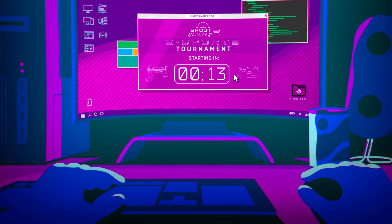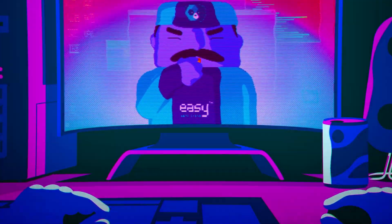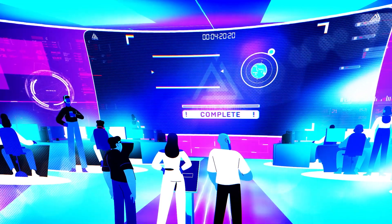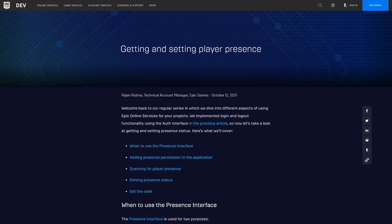If you've been following along with the Epic Online Services blog series, you've successfully implemented login and logout functionality. This week, it's time to learn how to query and set presence information for your players. Head to dev.epicgames.com/news to dive in.